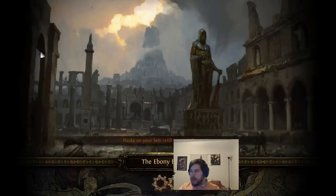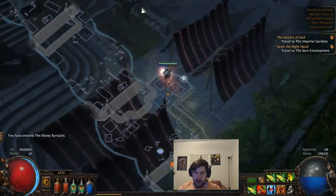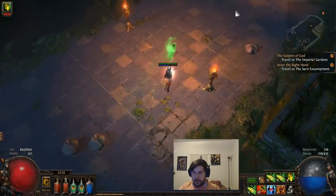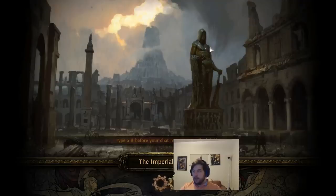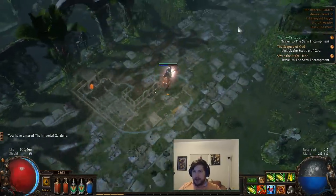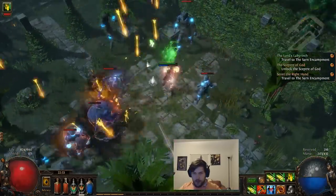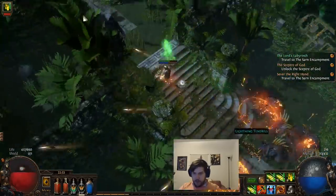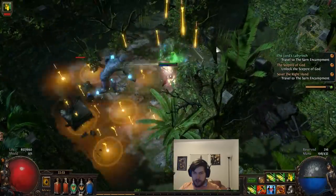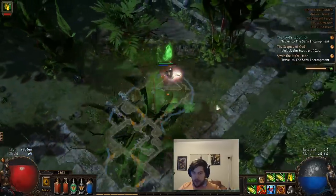Now that we have our tower key, we'll go back to the Ebony Barracks. We're always going to veer to the right here — you'll see all of these fallen ribbons on the way, which means we're going the right way. They're usually by the tents, and there'll be another exit to the Imperial Gardens. The Imperial Gardens is the through-zone to the last area of Act Three. We're heading through here to look for the waypoint. Watch out for the porcupine goliaths — they explode into spikes when they die and do a fairly substantial amount of damage.